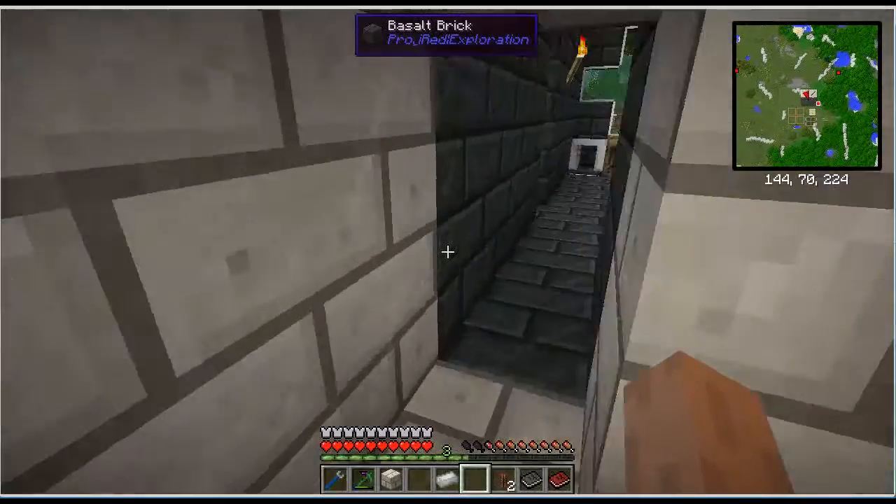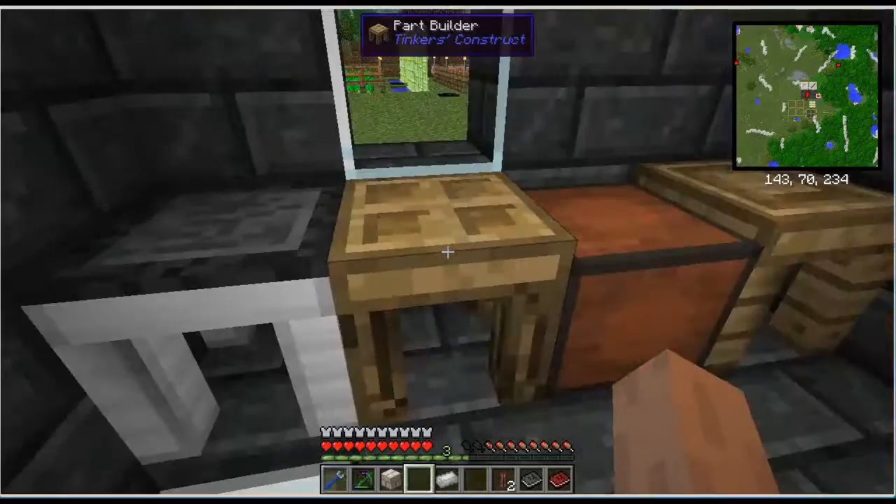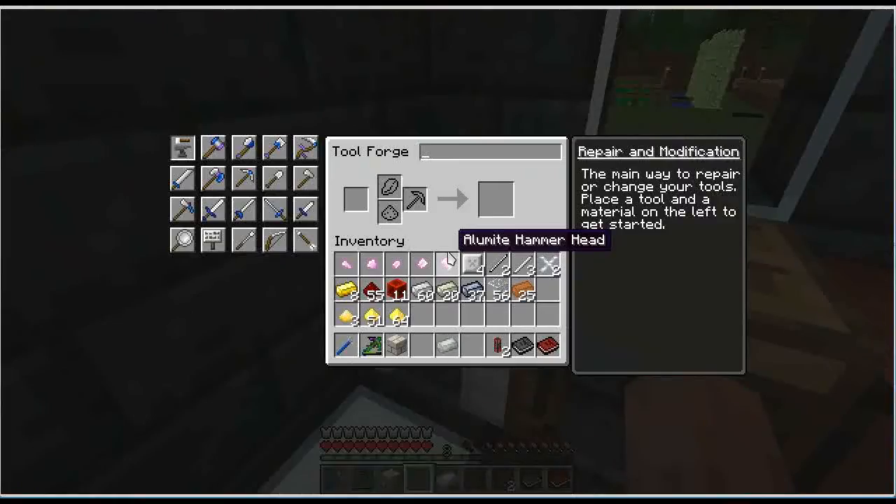Now we need to go make our tools. I've already made the components for our new Tinker's Construct tools. I'm going to make an axe, a lumber axe, a shovel, an excavator, and a hammer — everything I had in stone, now made out of metal. I'm making them all out of alumite. I don't need to make them out of manulin because our durability is going to come from the flux. Alumite has good enough speed and mining abilities, so I'm not concerned about that.